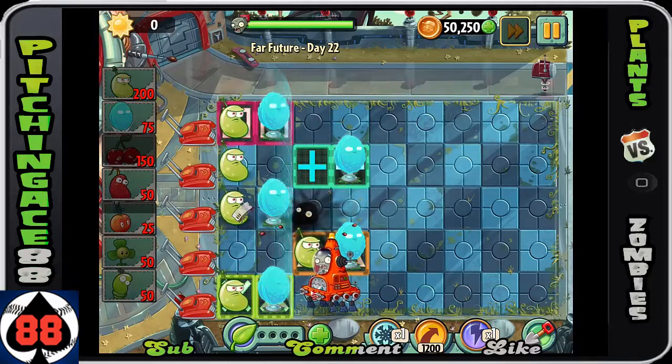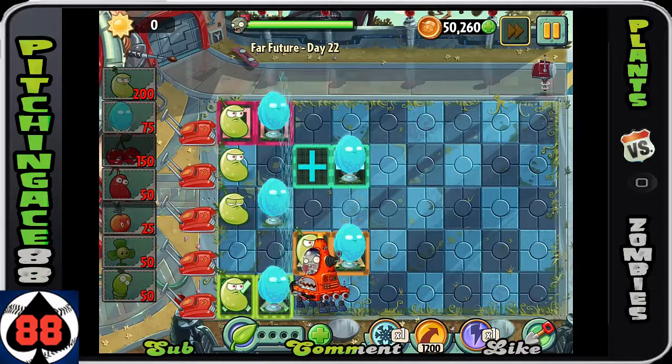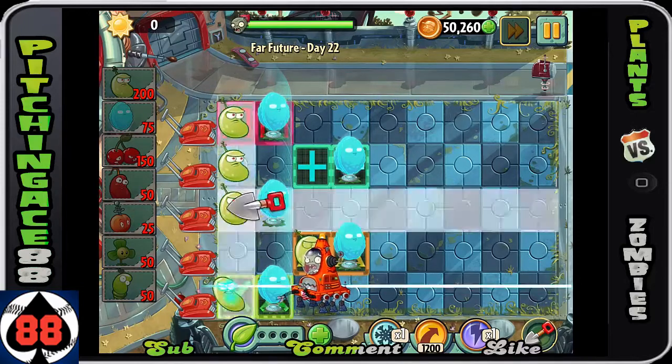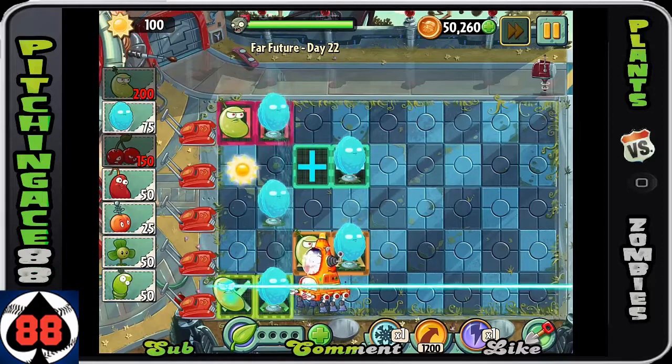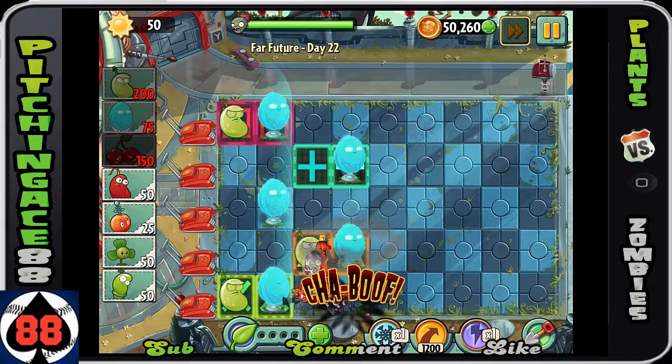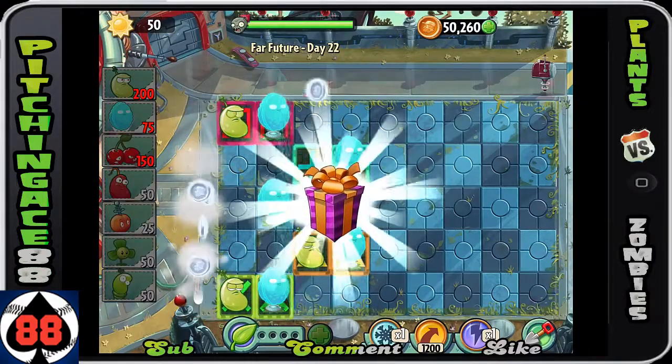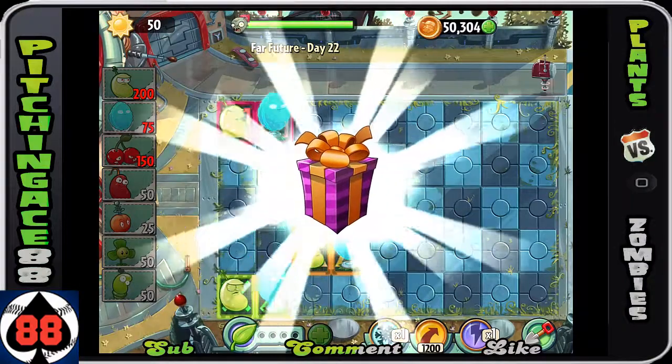That basically gets rid of all the rows aside from the very bottom one. I was going to wait for him to get taken out, but I realized he was doing pretty good damage to our plants, so why not just remove something. If you've got any rows cleared, use the shovel to remove all the remaining plants in those rows - by getting rid of them you get sun. Get rid of two things, automatically get enough sun to plant a cherry bomb, and take them out. That's basically the strategy for this level - hope you guys enjoyed. This has been Pitching Ace88, over and out.